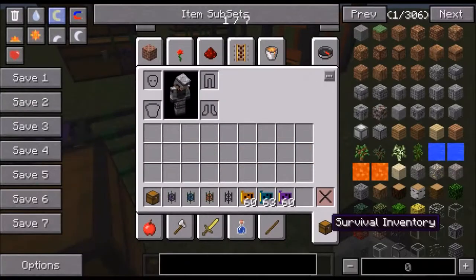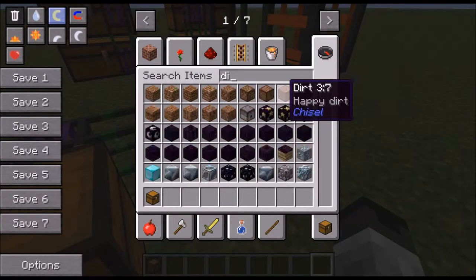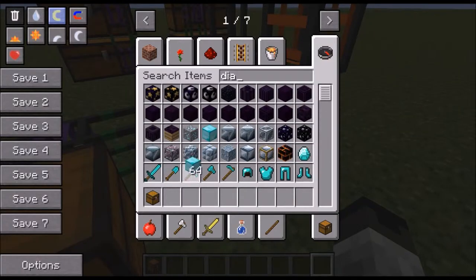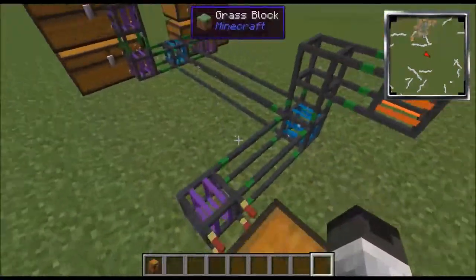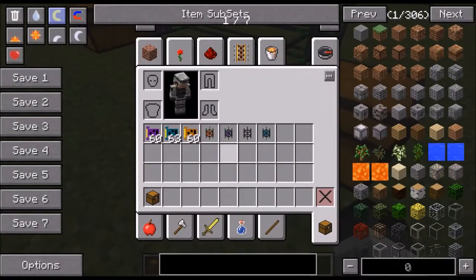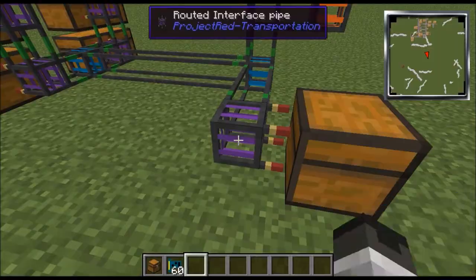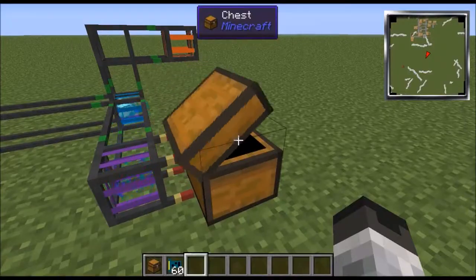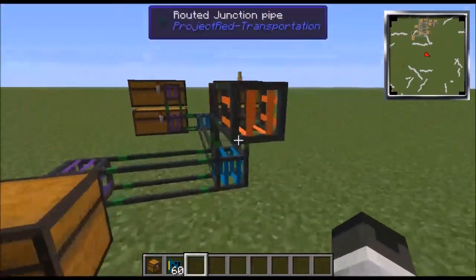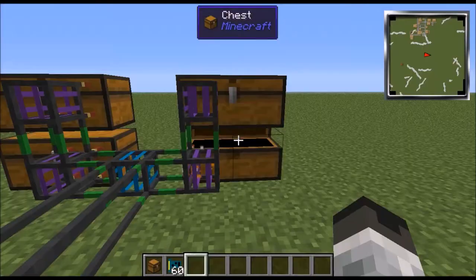We're gonna take the item extractor chip, make it blacklist, and put that in. Let's say I want 64 blocks of diamond — I put them in here and you'll start seeing them transfer into the system. If you put more extractor chips in, it will transport more than one item at a time — so I put four in and it transported more.